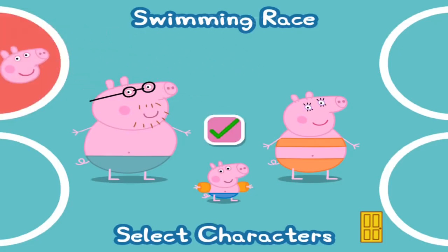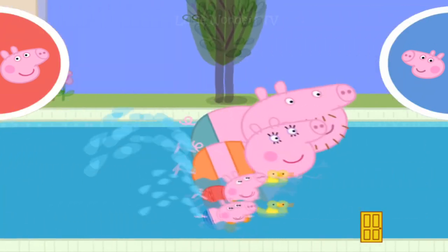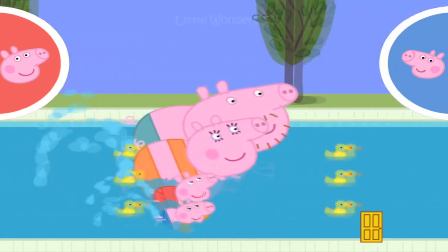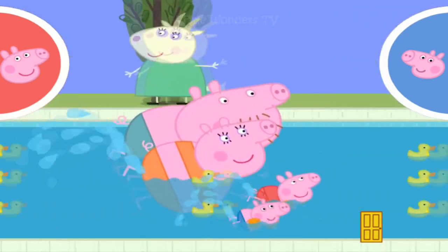Pick your favourite character by dragging them into one of the circles. Touch the tick. Tap your character in the circle as quickly as you can to make them swim fast. Ready? Steady? Go! Tap your circle. Keep tapping to swim faster.